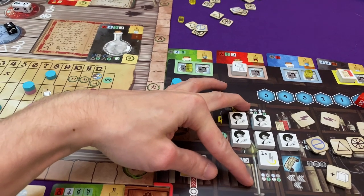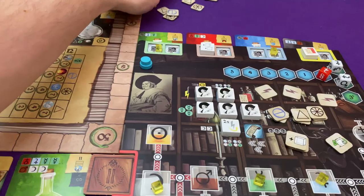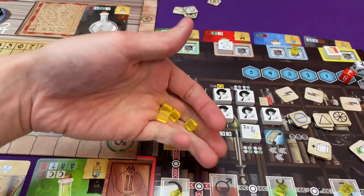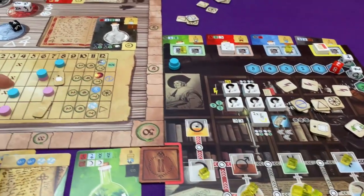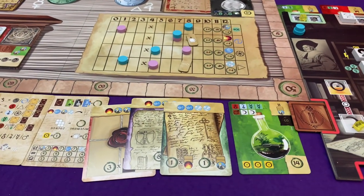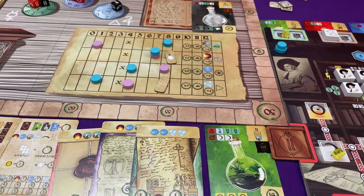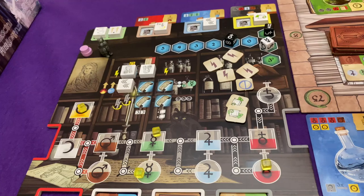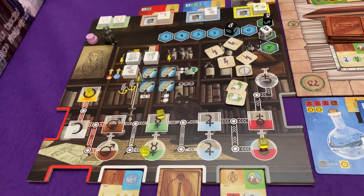I'm going to pop it there, and that is going to give me four essences. I'm going to take them all as mercury. You see, the symbol there is like one of any essence and mercury is an essence. I'm going to put them all there — that is really going to help me. I only need to go up three more spaces there. I do need a lot of materials to get there though. But I think we can do it.